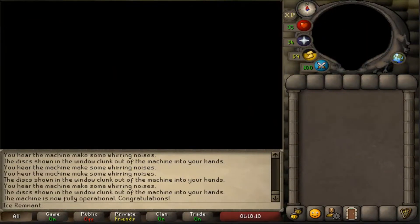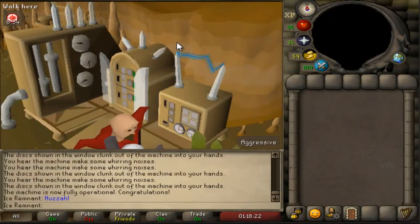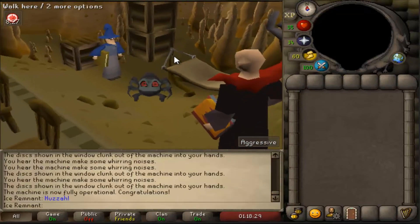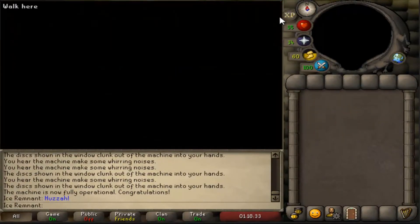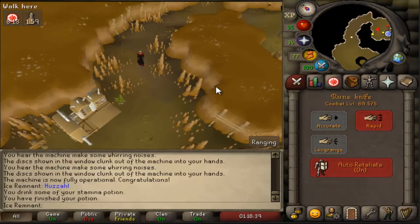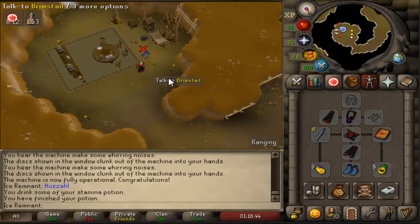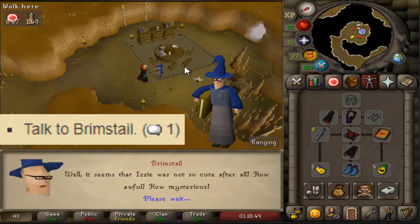After the cutscene, head to Brimsdale. Kill the first evil creature, then talk to Brimsdale with option 1.